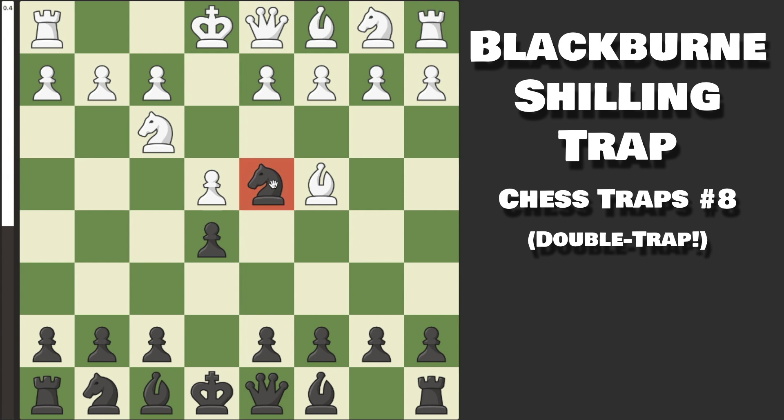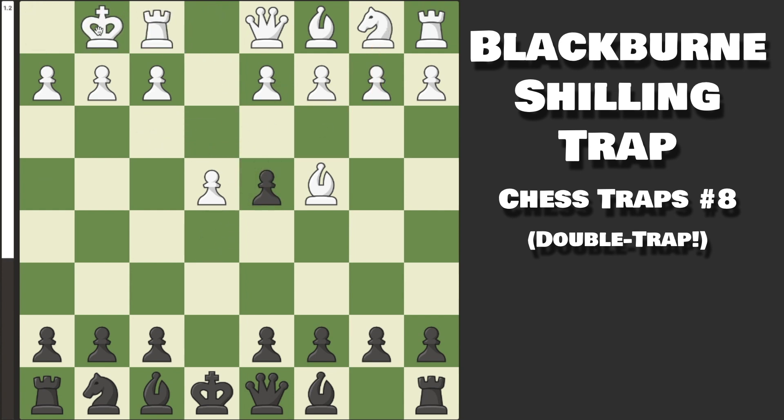This is the Blackburn Shilling Gambit. The first thing you need to know is that it's not really a gambit, because while it does gambit off this pawn going into the trap, it's not actually a good move. If White simply castles, or plays Knight to C3, Pawn to D3, or just trades and then castles, White has a small advantage because we're just down on development. This pawn is awkward, and because of that, this is a very dubious gambit.